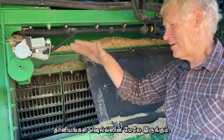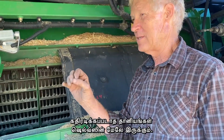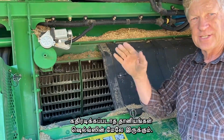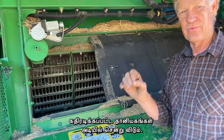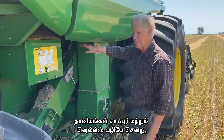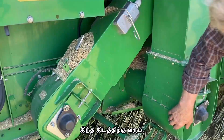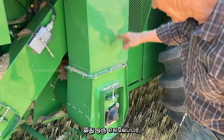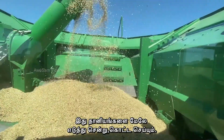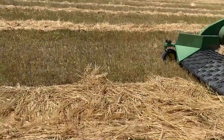The grain lands on top of the sieve, and the grain that's not quite threshed stays on top, but the grain that is threshed and ready to go falls through. So the grain that falls through both the chaffer and the sieve comes out as powder, and then this is an elevator that brings it up and puts it in the grain tank on top.